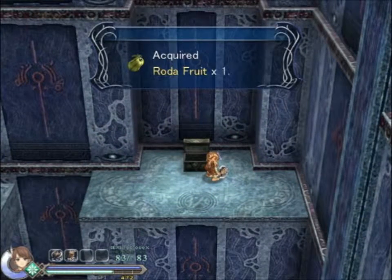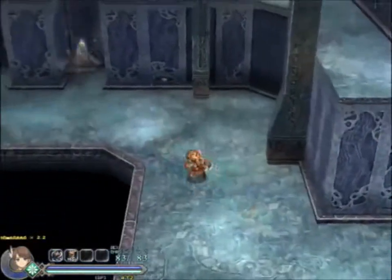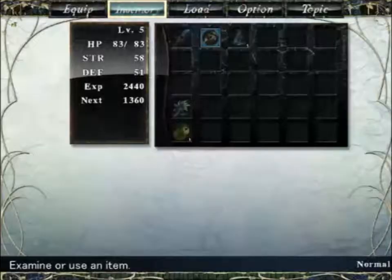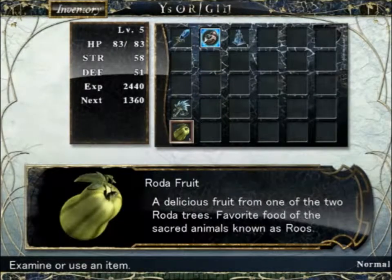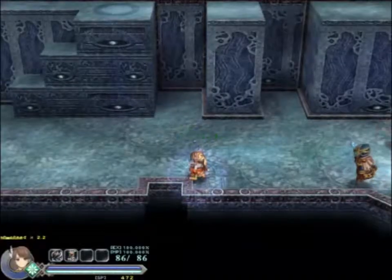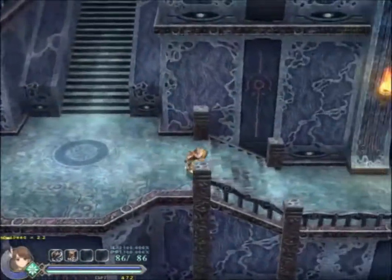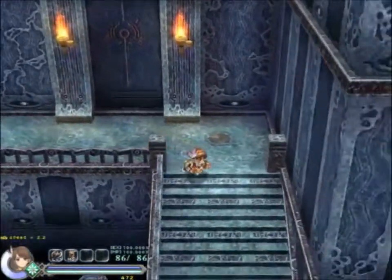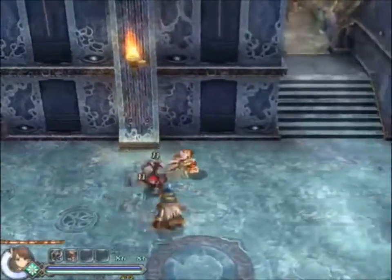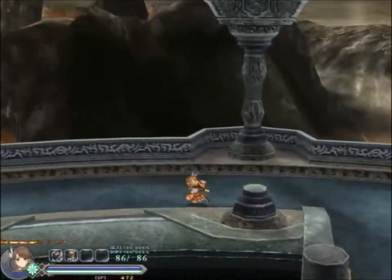Rot-a-fruit. I should be seeing what these do. Raises maximum HP — I'll use that now. And I couldn't seem to use the other one. I definitely had one of it. I'd probably use it at the tree to do something.